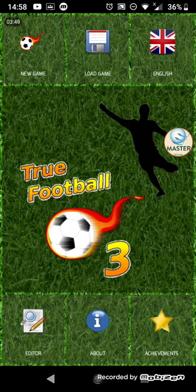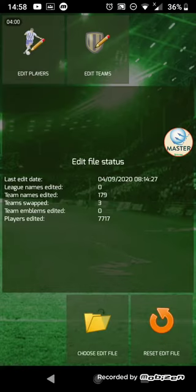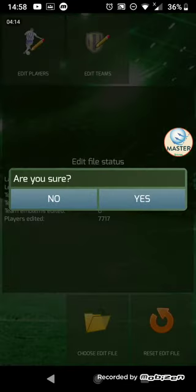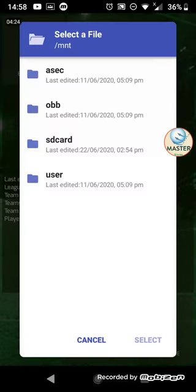Now the editor. If we go into it, it takes you to a landing page and you have four options: edit players, edit teams, choose edit file, and the reset edit file. This button here resets all the edits you've made in the file. Choose edit file lets you select where your edits are stored.